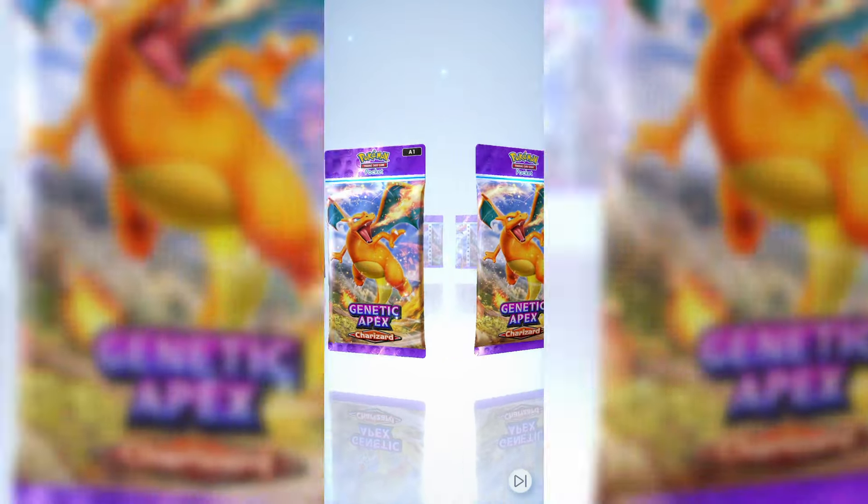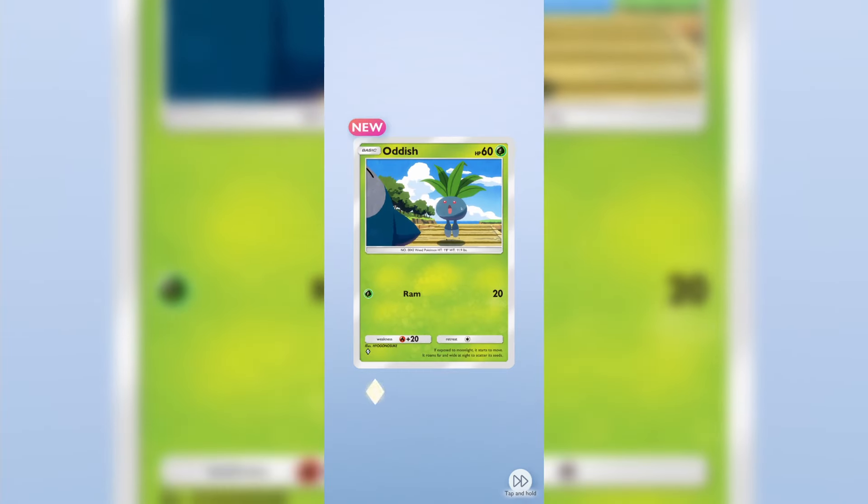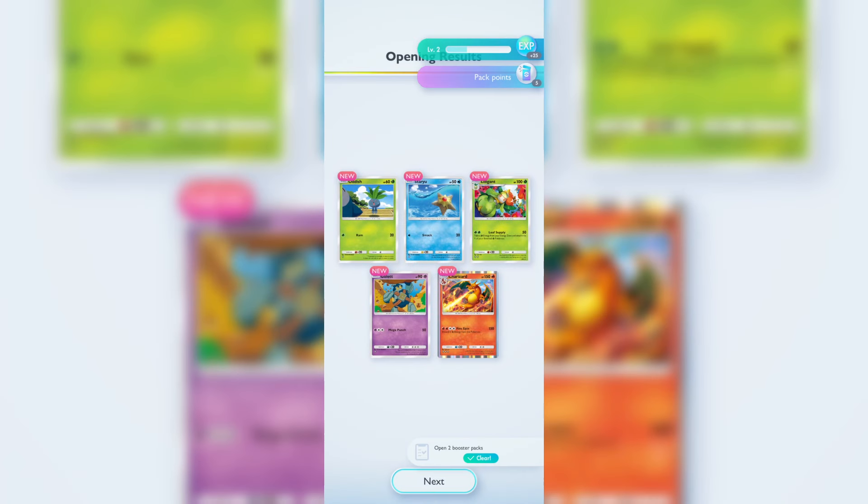Let's try our hand at a Charizard Genetic Apex pack. The ripping is actually really cool — I like the feel of it. We get a Staryu, a Lilligant, a Golett, and we get the Charizard card in the Charizard pack. I like that.